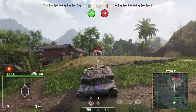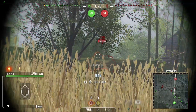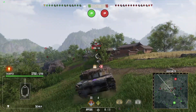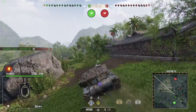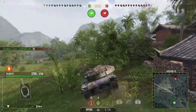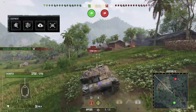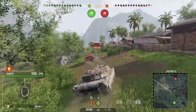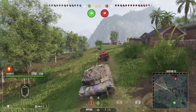Let's dive into the details of the Thumper a little bit more. Its standard rounds come with an average of 854 millimetres of pen, 700 alpha. It's got 3,750 hit points and with my equipment setup it'll max out at 70 kilometres an hour. Its view range is 583 metres and its concealment is 431.